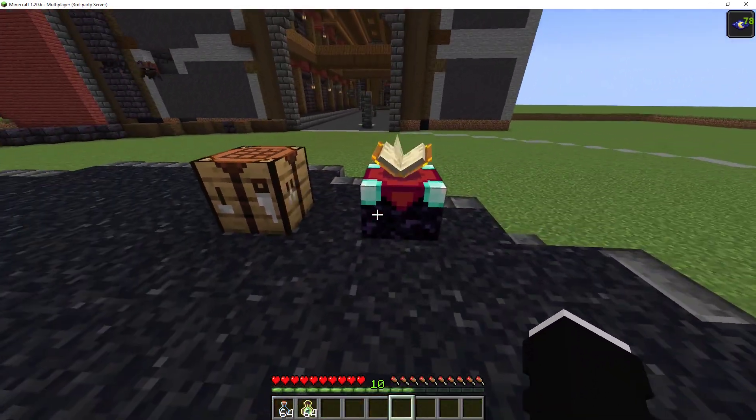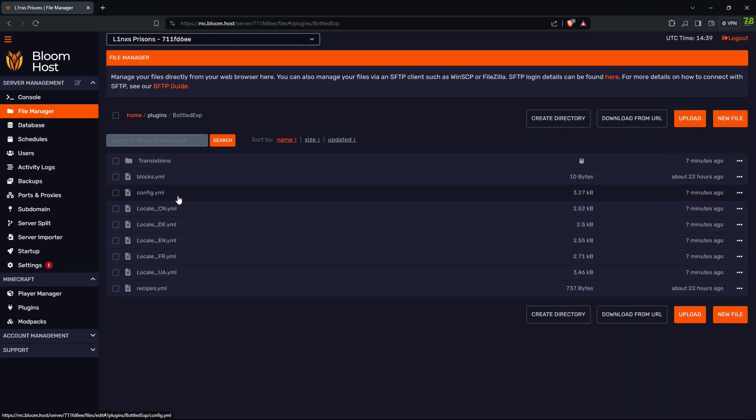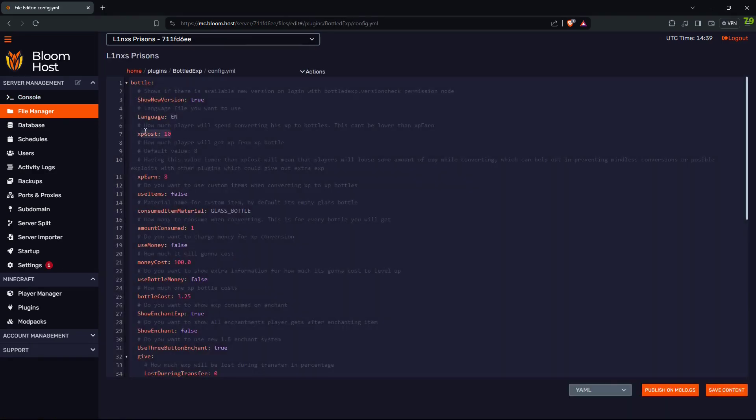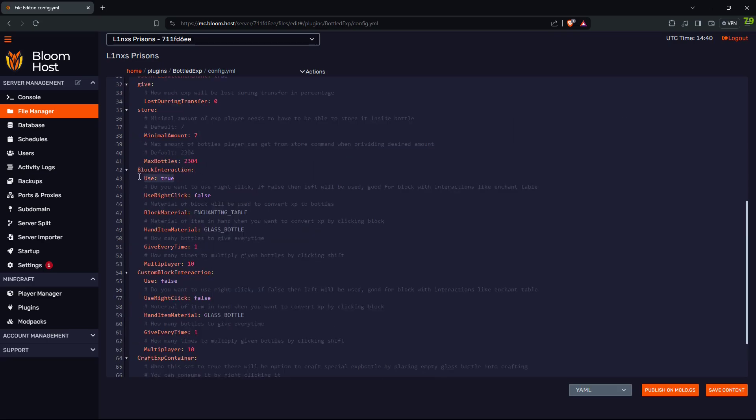Let's look at the configuration to change that. Go to your server, go to File Manager, go to Plugins, go to Bottle XP, and open config. Right here is the bottle cost — how much it takes to convert into a bottle, and how much XP is consumed when using it. You're losing 2 XP each time. You can also set whether it takes the glass bottle away for non-op players, and if you're using Vault, how much it will cost in economy currency.